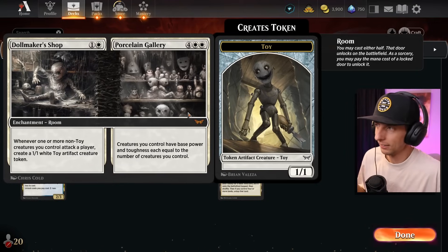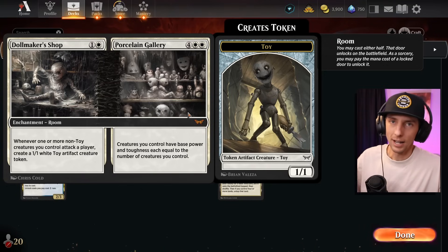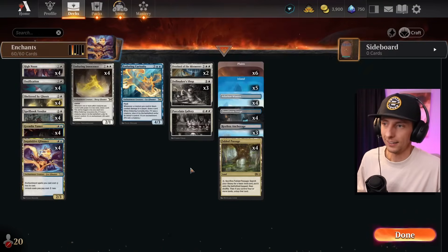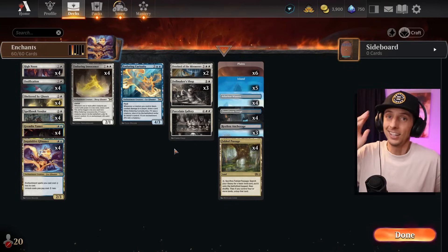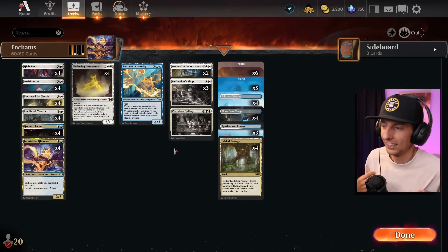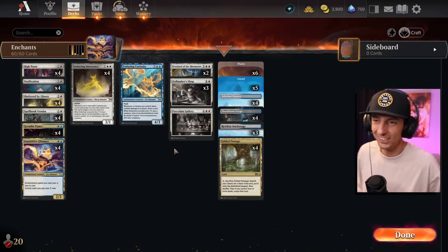To win the game, we use the Doll Maker Shop — you can flip it over, open up that second door, and smash the opponent with a bunch of 10/10s. It's really really good. And then Overlord of course, because it's the best Overlord in the slot — it's an enchantment creature, it spits out insects, it's just good stuff. You're gonna see some mono reds really flustered today.